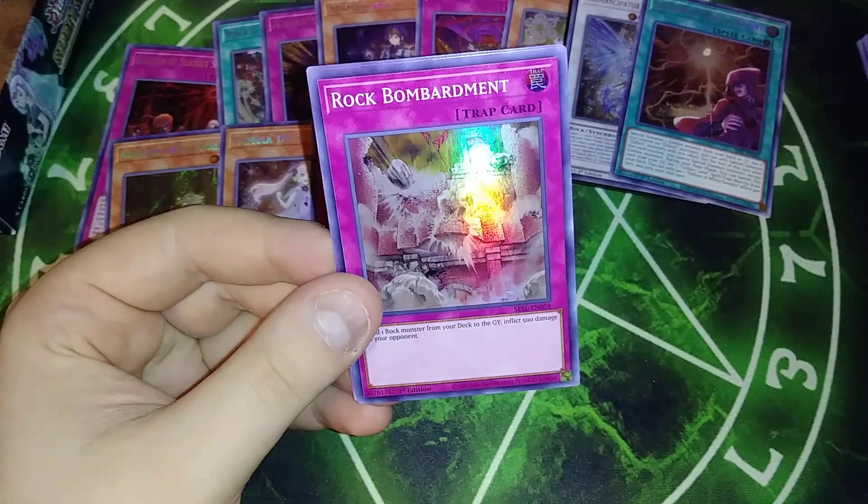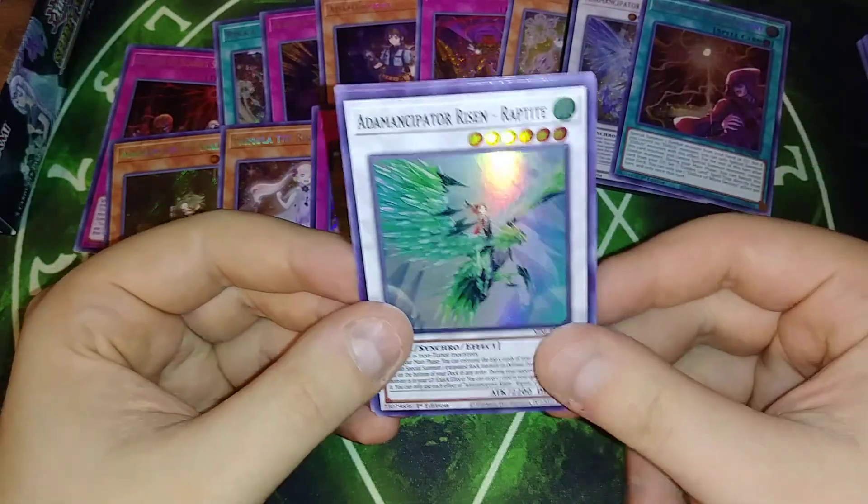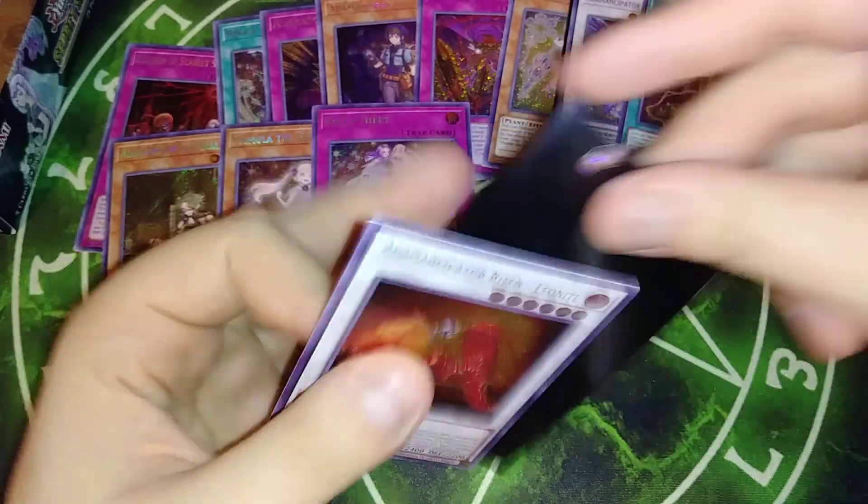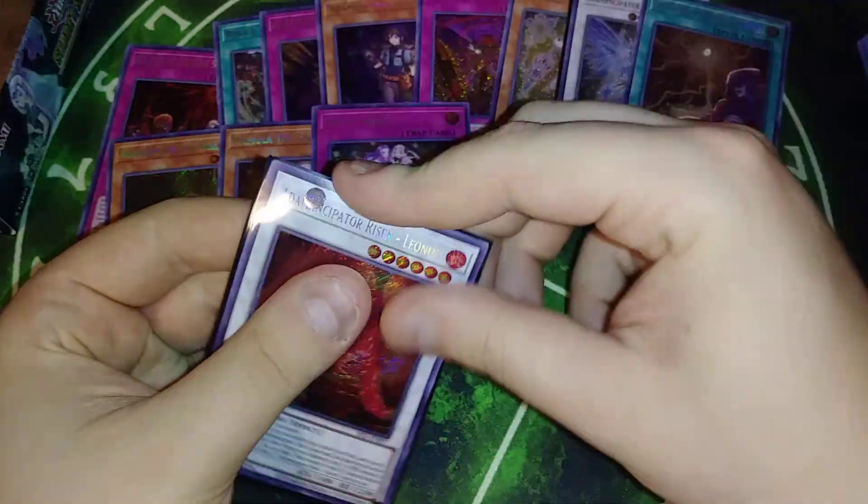Sandman, Rose Lover, Bombard, Emancipator Risen, and Leonite — there we go, I think that's my third Leonite. It's like one Leonite in a box it seems like. That's my playset of Leonite.